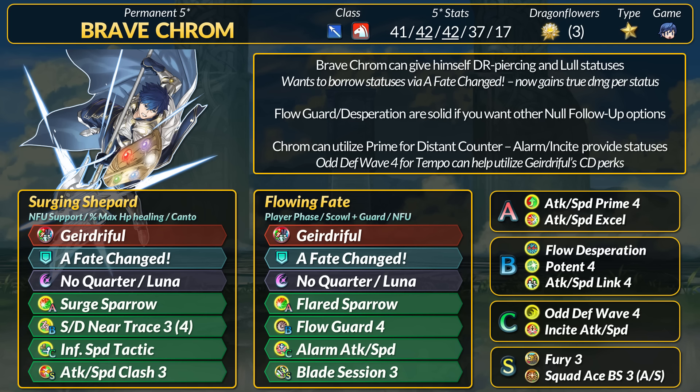There are quite a lot of other viable skills here. Flared Sparrow is fine, Assassin Strike's true damage can stack nicely. If you need Canto, Alarm C skills now give that option plus it's a status. Incite is also good because its +3 stat boost via the Incited status is another +2 from Geirdriful. If you want defense, Excel can give flat DR, Potent is a percent DR option. Chrom can utilize Attack and Speed Link 4 because, like Duel Young Robin, Chrom gets the extra action.